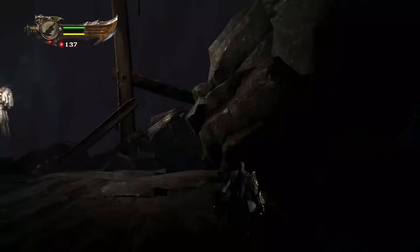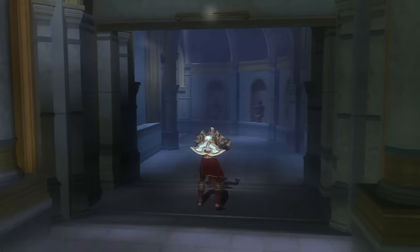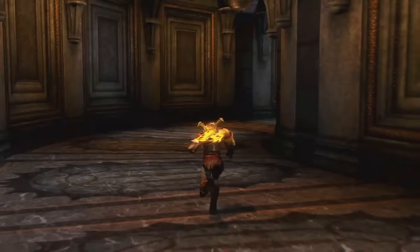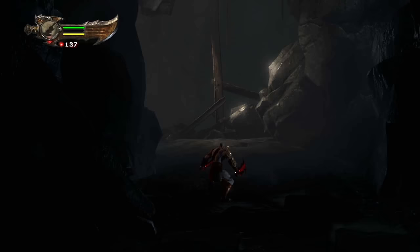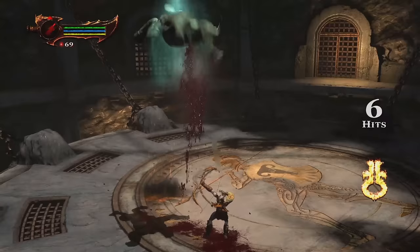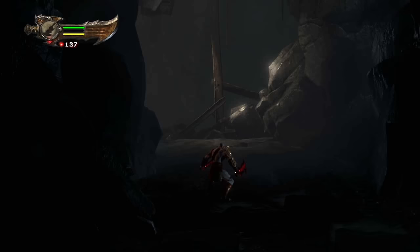Next up, the rolling with the blades and the forward evade got changed. The demo uses the same forward roll from God of War 1 and 2. In the final game it got refined and changed a little, and I like it. Next up, the Bow of Apollo — in the demo it's way slower than what you can do with it in the final game, and it left this blur behind the arrow which looks horrible. They fixed it in the final game. Thank you.